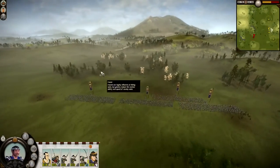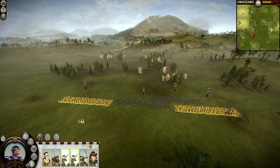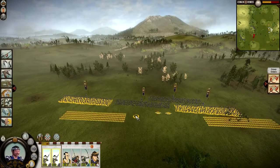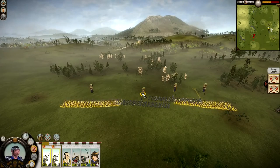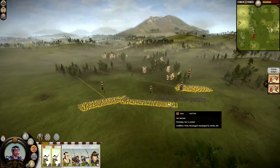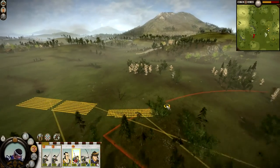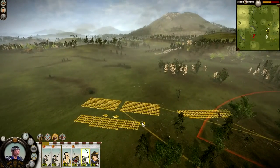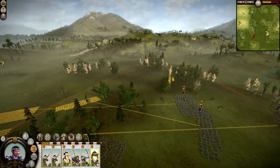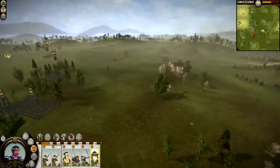Now I'm going to group units together. Click on the Yari Ashigaru, hold down control, click the second unit, and press G — that groups them together. If you press G on its own it will lock them in formation, but I want them as a moveable group. Holding the right mouse button and dragging lets you position them. Bow units should go behind so they don't get caught in melee. Cavalry to the left flank, cavalry to the right flank — a pretty sound basic strategy. As you play you'll learn your own different strategies.